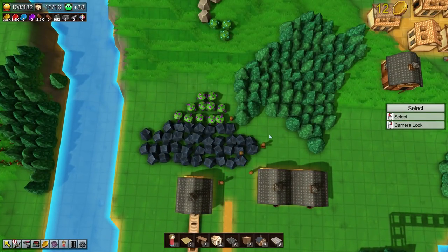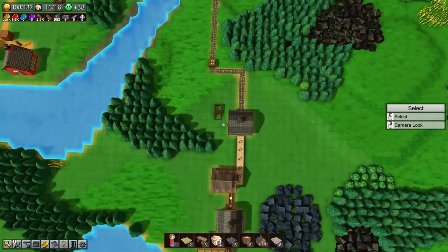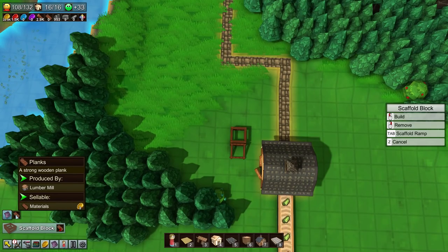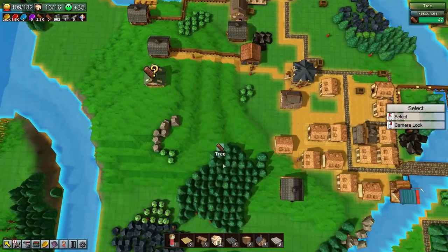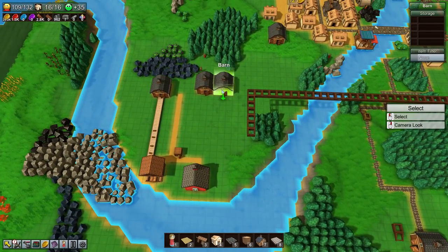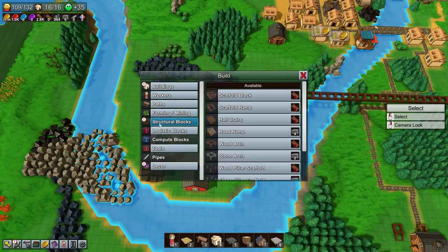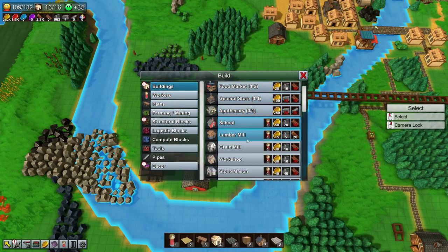We'll get better conveyor belts later on, that's gonna be great - but that's really what I need right now. I ran out of scaffold blocks - no planks. We got metallurgy! It's gonna allow us to make an actual forge. We're gonna save that for next time I think, but I just want to see what we actually need to get things going here because I want to make metal - that's the biggest thing.